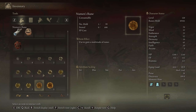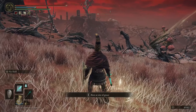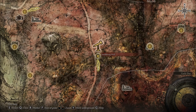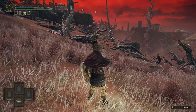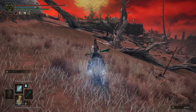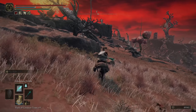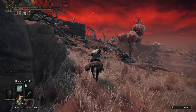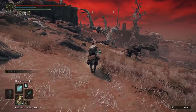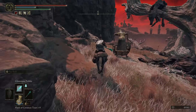From the Smoldering Wall grace, we're going to look to the east. Get on your horse and run past these enemies heading east. See that giant tree right there? Run towards it. We're heading east, running past this guy.